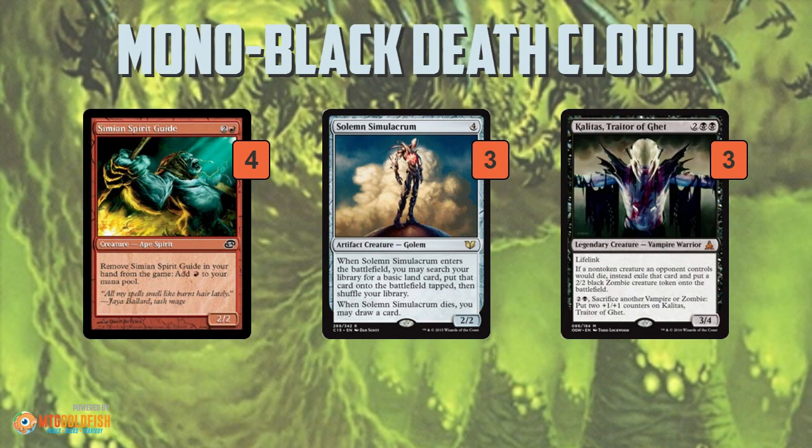Even the creatures are built around the Death Cloud plan. Simian Spirit Guide — the deck really doesn't plan on casting it, it has very few ways it actually can. It's essentially +1 to X on Death Cloud: you exile it from your hand, gain that one extra mana to power up your Death Cloud, and since you're going to be discarding your hand anyway to Death Cloud, the opportunity cost of spending your Simian Spirit Guide is really non-existent.